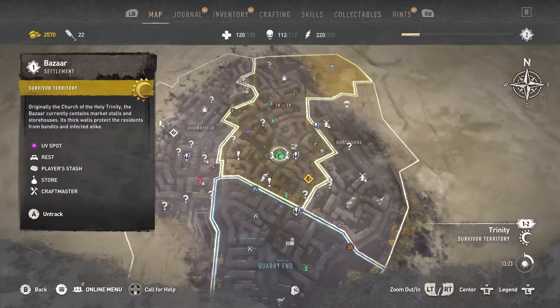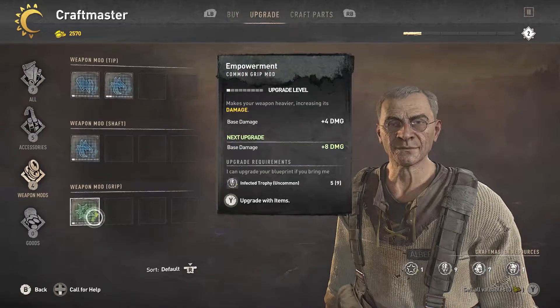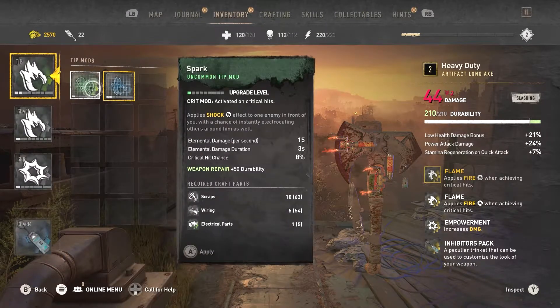Blueprints for weapon mods can be purchased from the Craftmaster at the Bazaar, and they can also be upgraded there. Applying mods to a weapon grants it additional damage and other special effects, and also repairs it by about 50 points of durability.